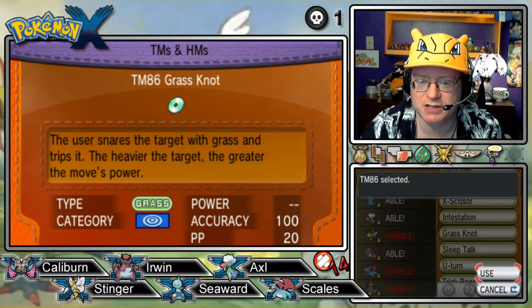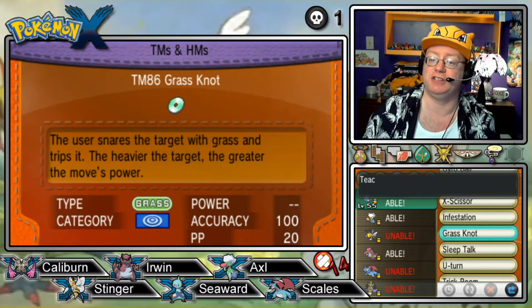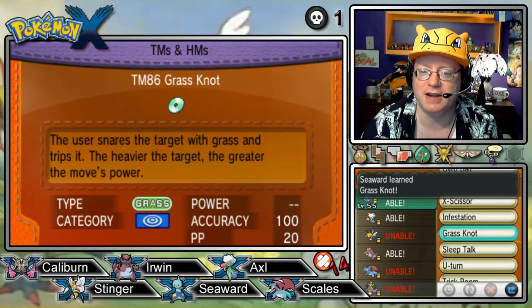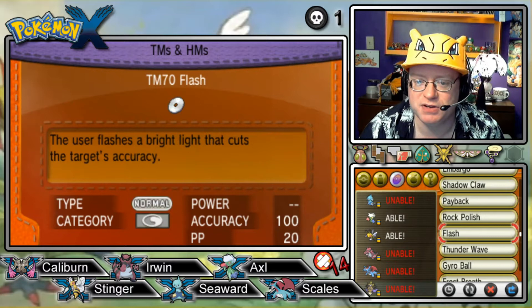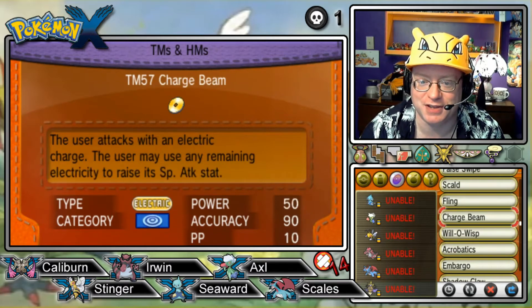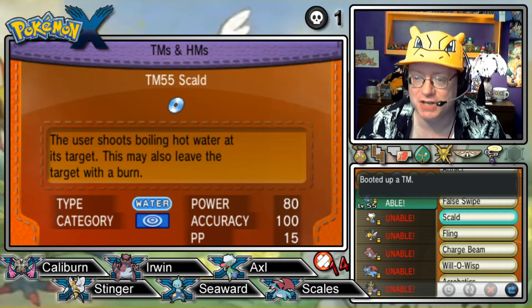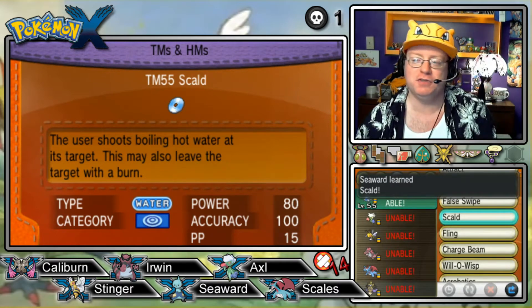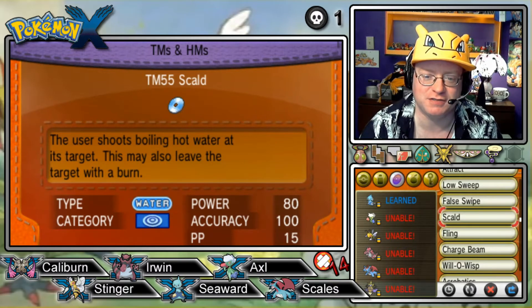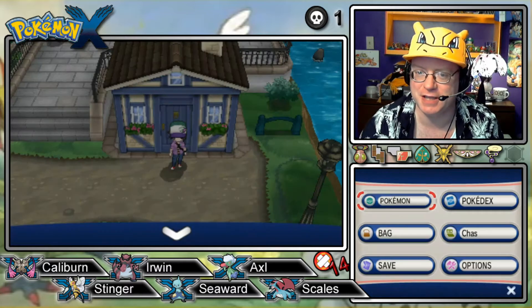Where's our Grass Knot? We gotta use it, teach it, and go. I also have the X-Scissor TM, so I know I can replace his X-Scissor if need be. We need to find that Scald attack — there we go. As I said last episode, nearly as powerful as Surf, but definitely more effective — same type attack bonus, with a possible chance of causing a burn. Who would ever run Surf when you have Scald? You're losing 10 points of power, but does it really make that big of a difference?